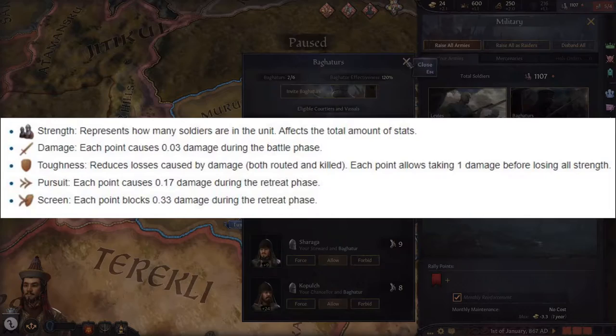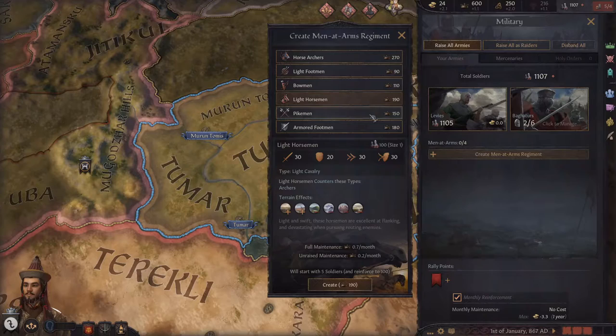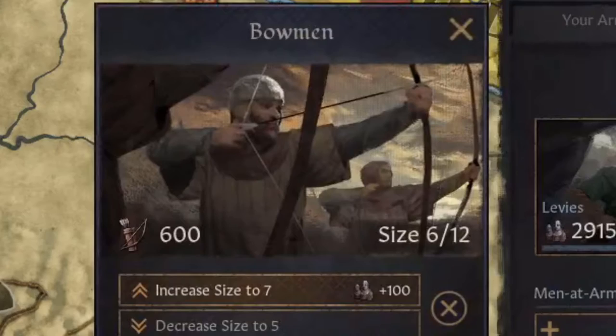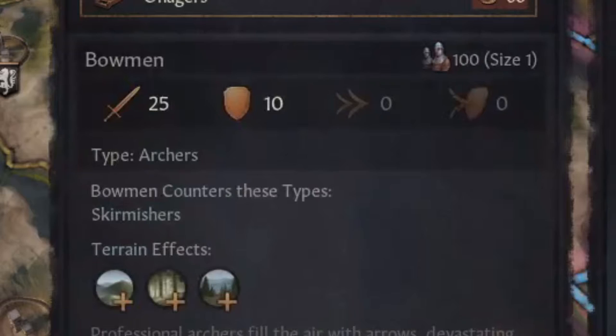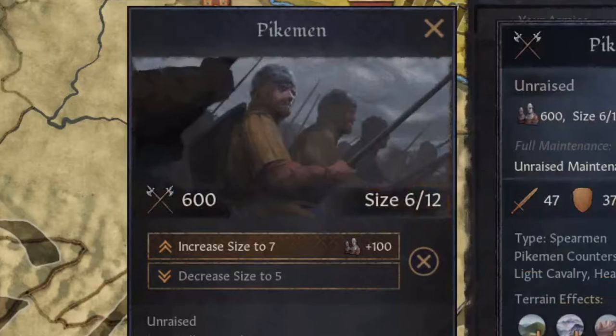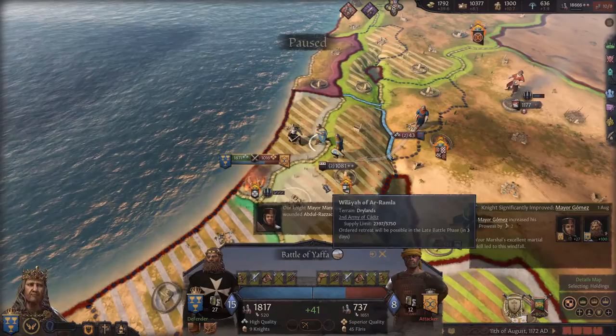Knowing how these four stats play into your units during battle, you can now make a better decision regarding how to spend your gold or prestige on men at arms. If you are simply looking for the most cost effective army, building bowmen is your best bet. From a cost to damage analysis, they get you 0.45 damage for every gold you spend, which makes them very efficient. Although they output a lot of damage, they are a bit squishy as they only have 10 toughness, so it's best to pair them with a tougher unit like a pikeman. In general, it's best to have a mixed army composition as it will be harder to counter.